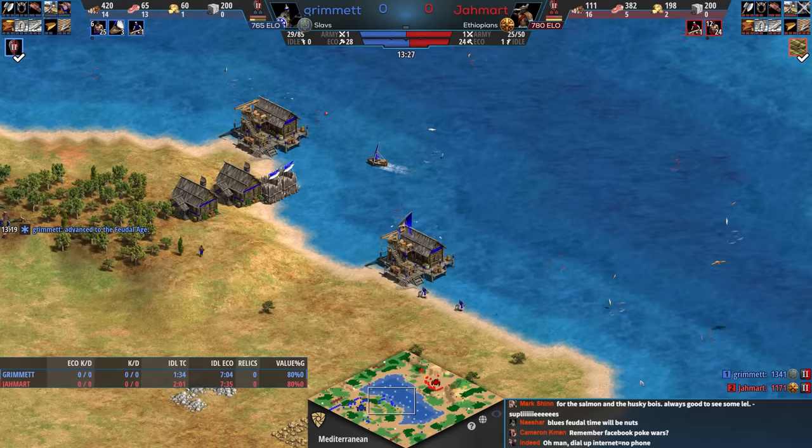Blue is dropping a town center here, which is very interesting — trying to wall this side. It's now dropping a town center there. Blue is actually sending a counter-attack across the map, which is very smart. The fishing ships have continued to fish here for blue — it's getting slightly less efficient but still pretty effective. Red just goes to the corner to hide.